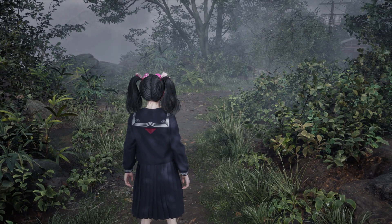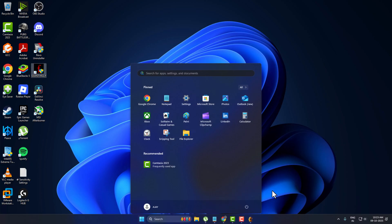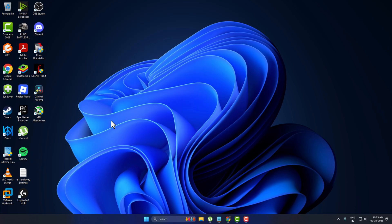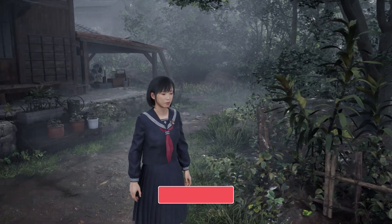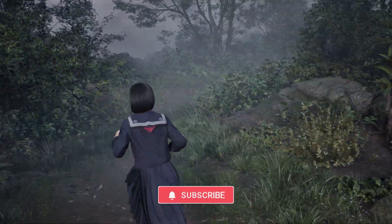Now I'll show you how to uninstall the mod. Close the game and go back to the mod manager. Click on the checkbox again and the mod will be uninstalled. Close everything and the game will return to normal, as you can see. Don't forget to like guys, thank you!